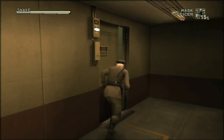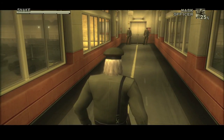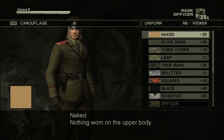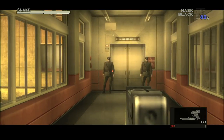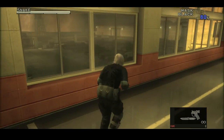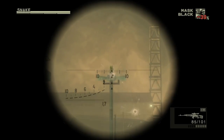Equip your uniform and head to where you're supposed to go — basically the west wing. There are going to be two guards here, so unequip your uniform before they look your way and pick any type of camouflage. Pull out your gun and trank both of them. Then pull out your sniper rifle — the Kerotan will be outside the window on this microphone stand.